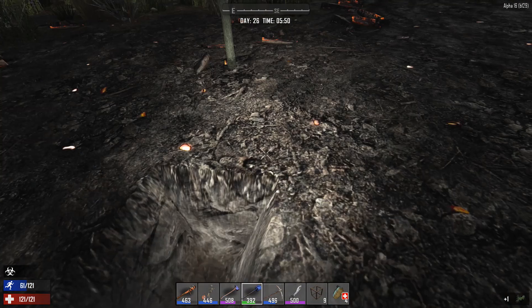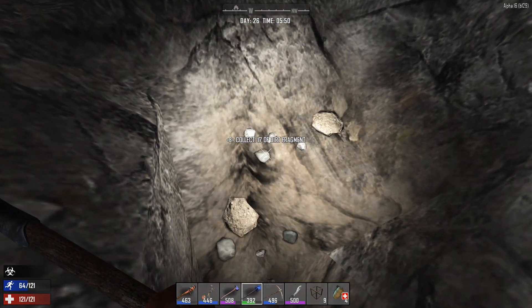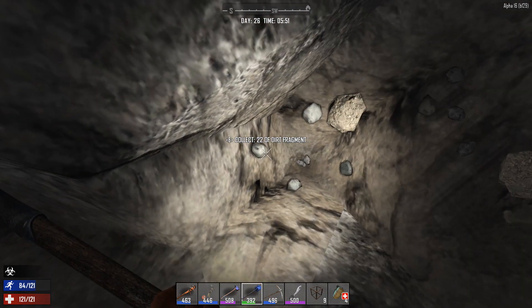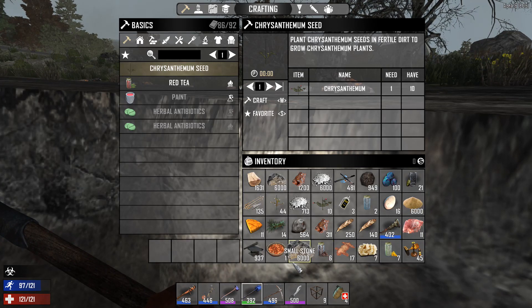Do you get coal off of every piece of grass? No you don't. Dirt, dirt, dirt, dirt, crush sand, dirt. Looks like it's not dirt but I guess it is all dirt.